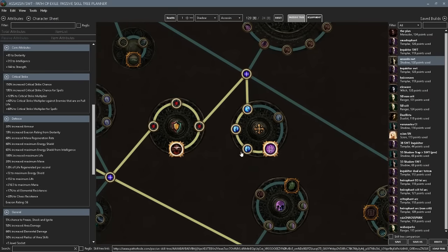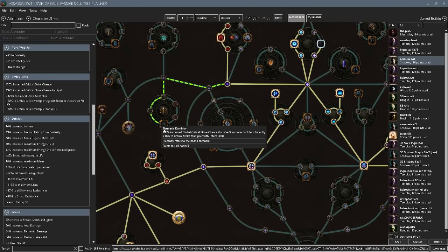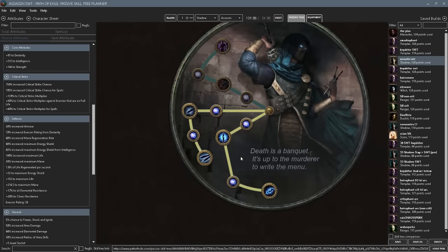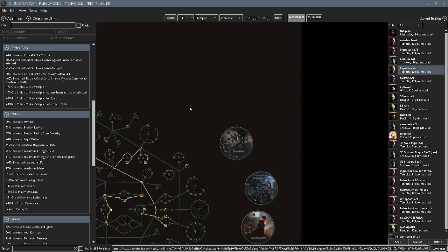Assassinate means you could drop some crit passives on your tree. You're going to deal more damage against enemies on low life, have more crit when enemies are on low life, and you're going to have Culling Strike when you're critting. This is actually pretty good for boss killing — it's going to speed up boss killing that much more. So Assassin passive tree is the same; at end game with eight passive points you're going to be going Deadly Infusion first and Assassinate second.